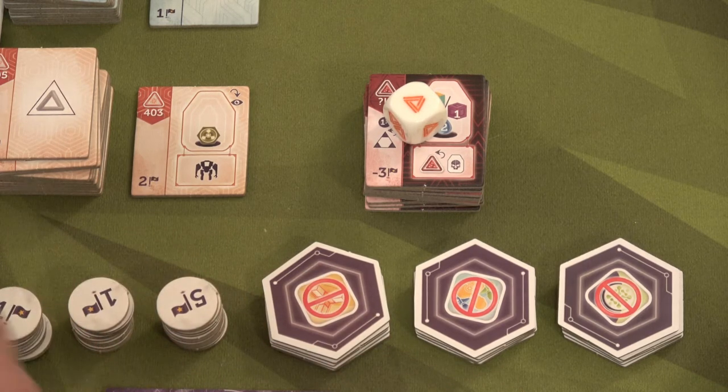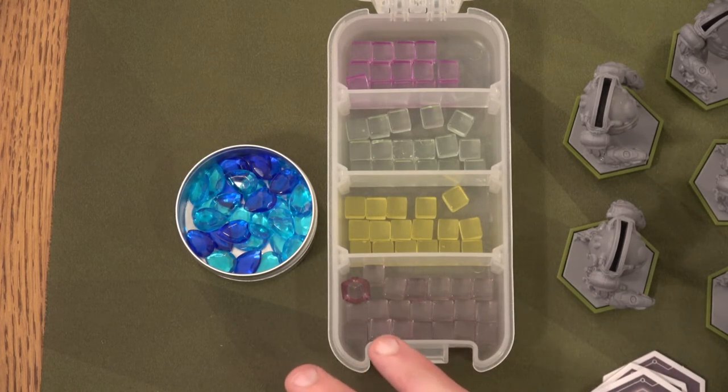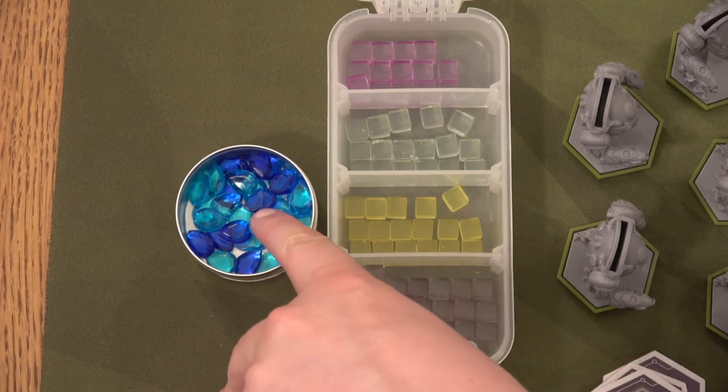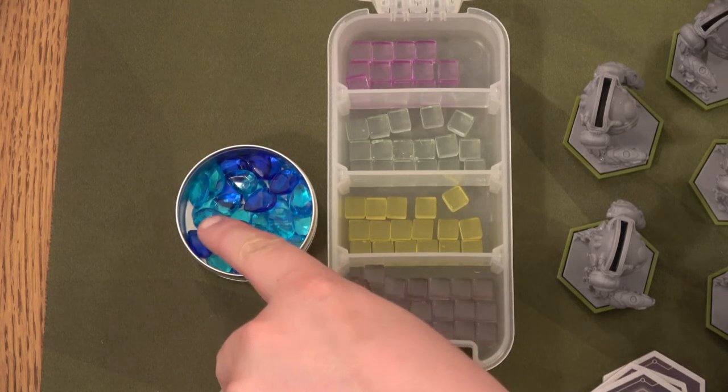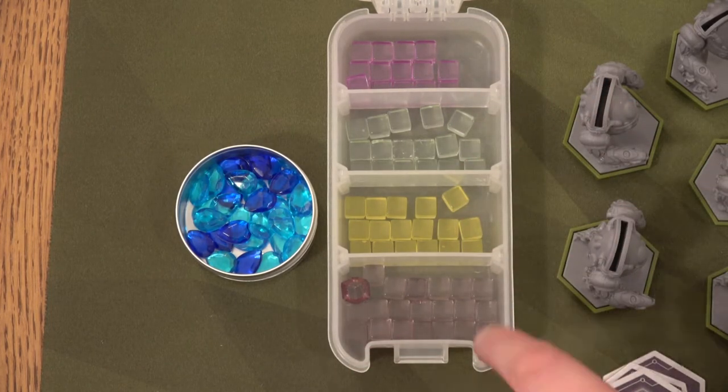Victory point pile — hopefully most of that's coming to me and not to the chronobot. I find it more convenient to have it right by my player boards so I'll just grab items from here. This is our water: the darker colored ones are worth two water and the lighter colored ones are worth one. And then these are all the goods that will fill the mine each round: titanium, gold, uranium, and neutronium.